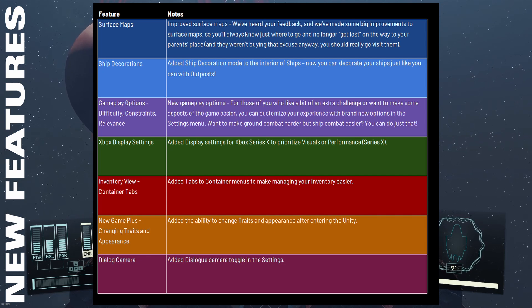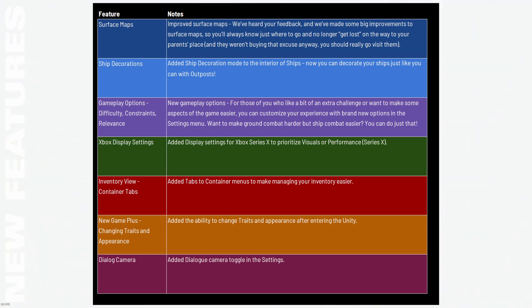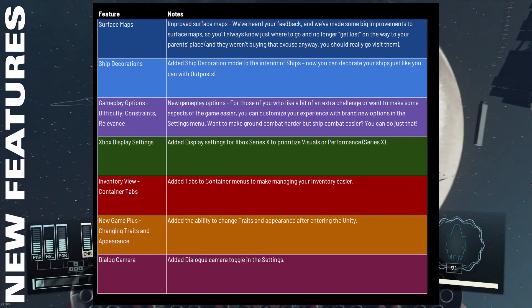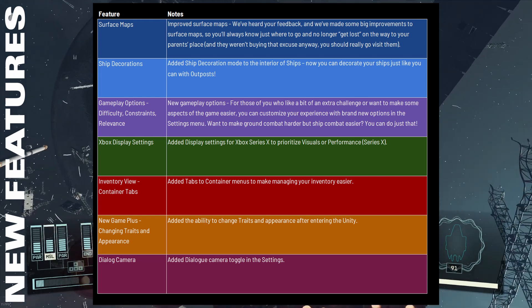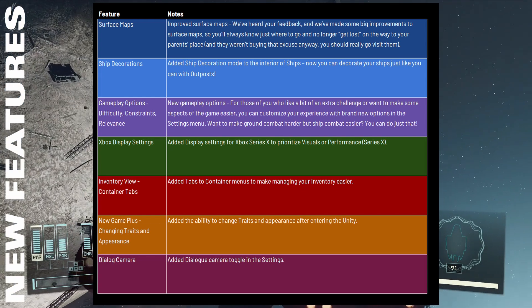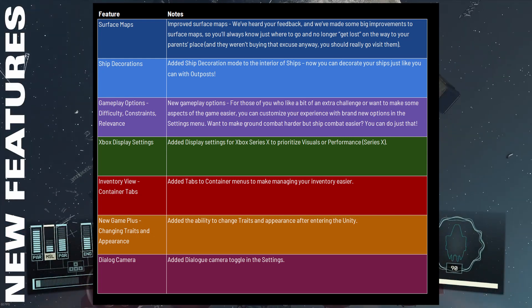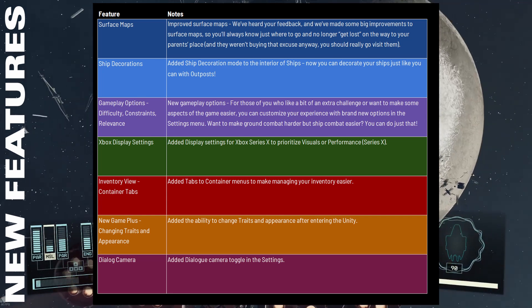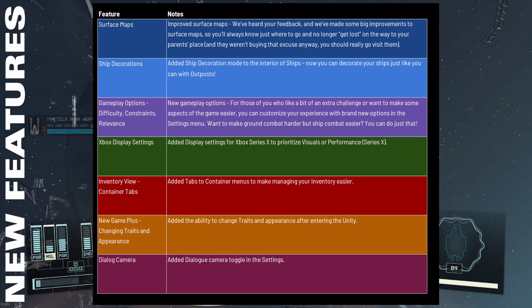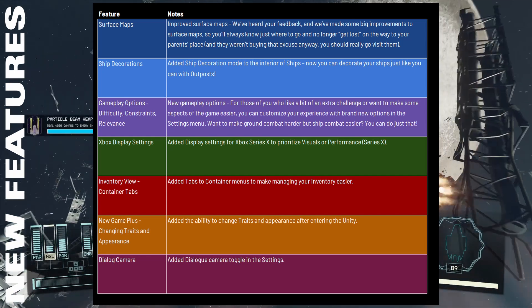The next one is a huge update for Xbox players. I don't have an Xbox myself, but the ability to balance between performance and video quality and set a frame rate cap looks like it's going to be very useful to a lot of people. The last three features on the list didn't jump out at me as urgent, but they're definitely nice to have. I'm already using mods for my inventory and container view, but they've made improvements to the vanilla interface to make it easier to see what you're selling or which container you're looking through. It's a small quality of life improvement.